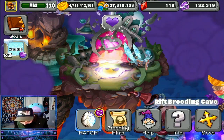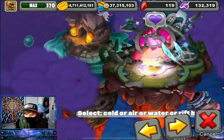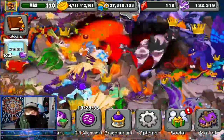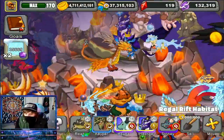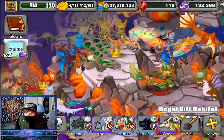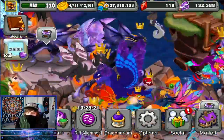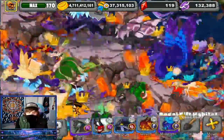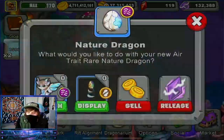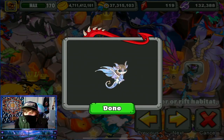No way — we just got it on the first try! We got it in the rift too, which is even better. Now let's get rid of someone's spot — we want somebody that's level 15 or 16 and doesn't have epic traits. Let's just get rid of Fuego. We're going to put the Nature Dragon close to the breeding cave I'm working with.